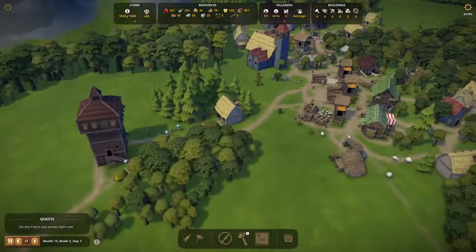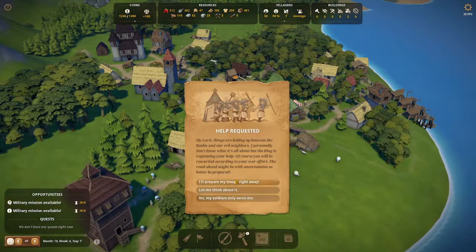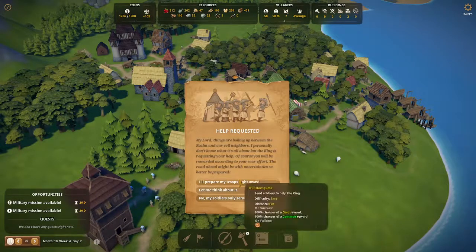You definitely want to get those training dummies in now if you haven't already — just make sure you have cloth. From time to time the king will make requests for you to send soldiers to help with military missions.